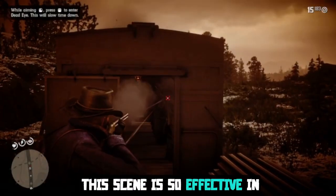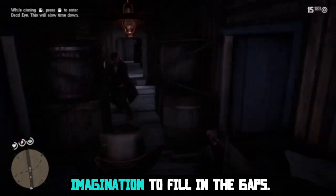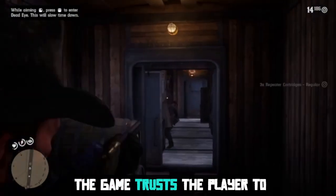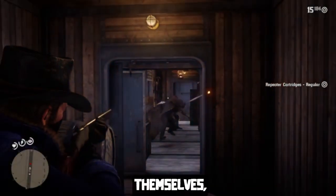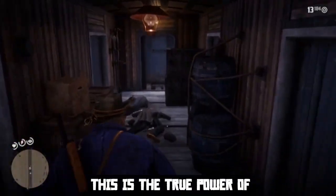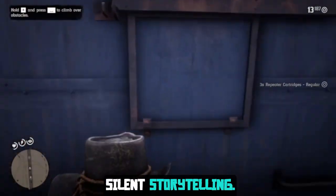This scene is so effective in the way it leverages the player's imagination to fill in the gaps. By not spelling everything out, the game trusts the player to piece together the narratives themselves, making the experience feel more personal and impactful. This is the true power of silent storytelling.